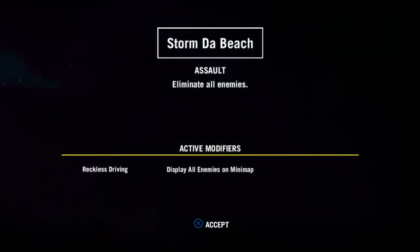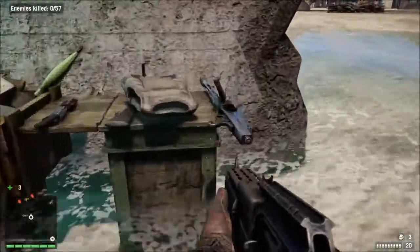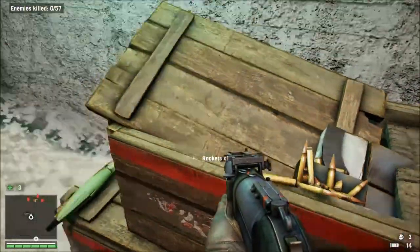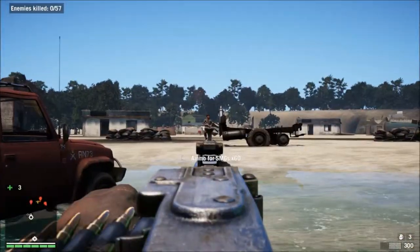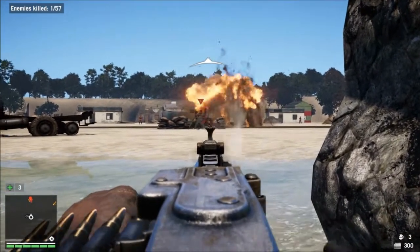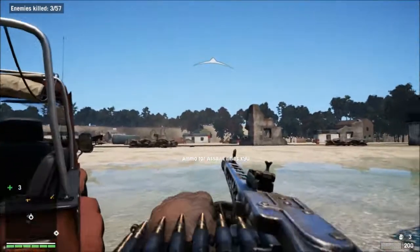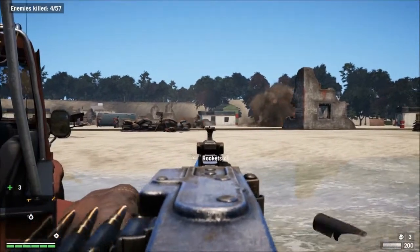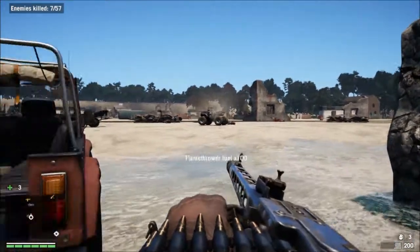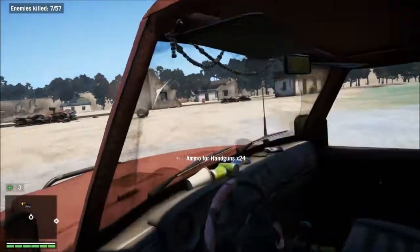What's up guys, I'm back with another Far Cry 4 map on the PS4. This one's called Storm Da Beach and it's an assault map. I just wanted to make a map where you could get in a vehicle — you don't have to, but you can just drive around and try to kill all 57 of the enemies. When I started making it I was gonna do a World War 2 storm-the-beach type map — one of you guys asked me to do one like that — but there are a ton of them on the board already, so I just did random objects all over the place for cover. There's turrets and mortars and everything.